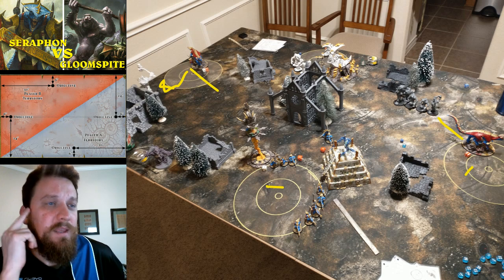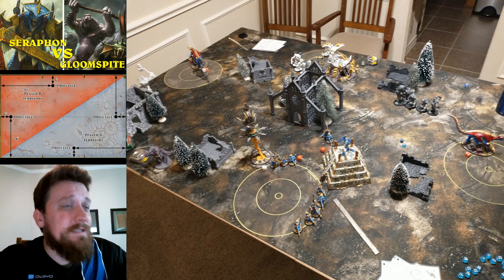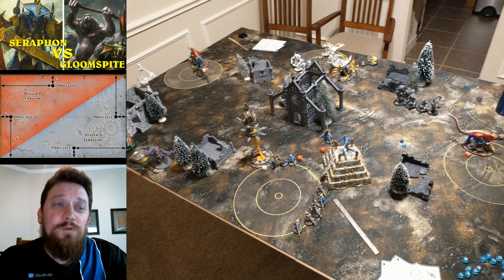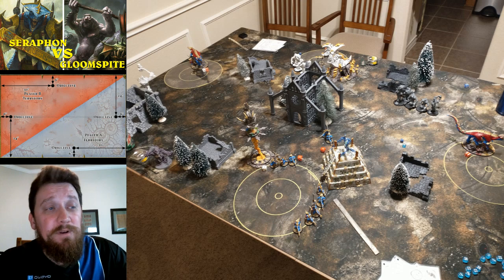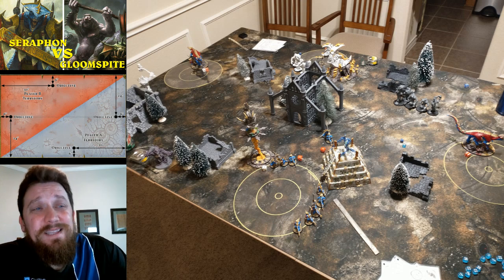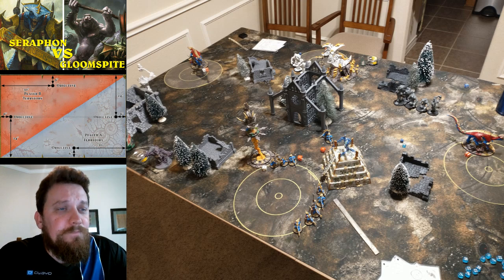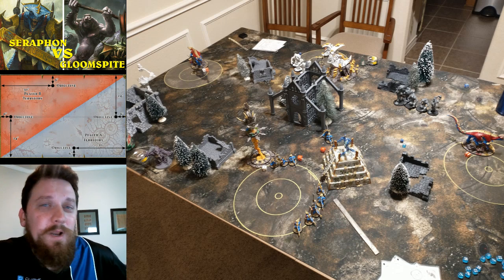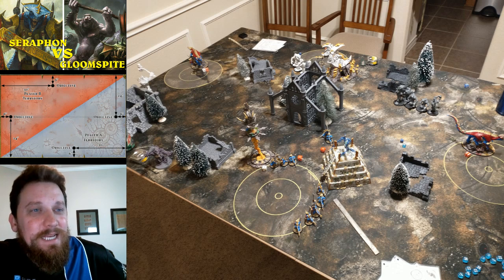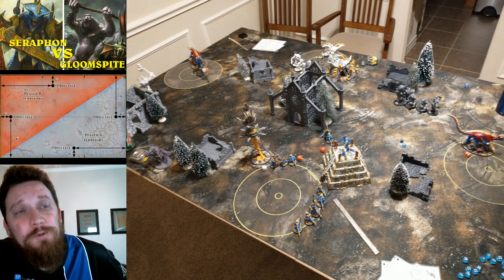Good game — came down to that final priority roll. The trolls were tough; you don't think these big slow trolls are going to be moving around the board as much as they did. He made three of his four teleports against Kroak — that's pretty good. He never did get Scuttletide out though, so I kept that off all game. I know I didn't really get to use my Saurus Knights as much as I wanted — really wanted to punch with those guys. The Warriors killed about four trolls, which is about as much as you can ask.